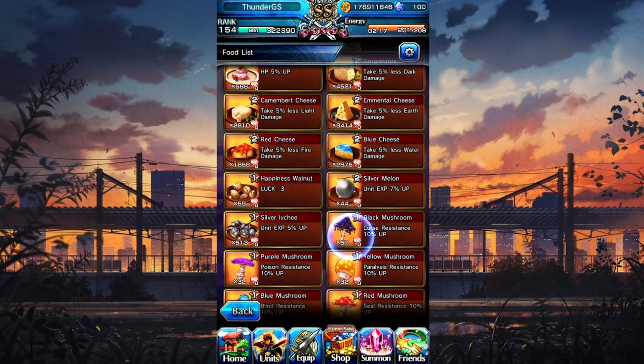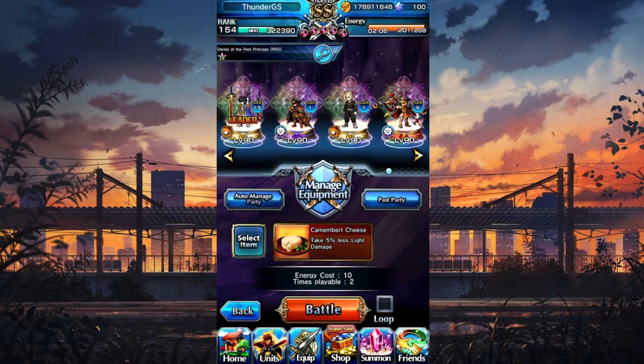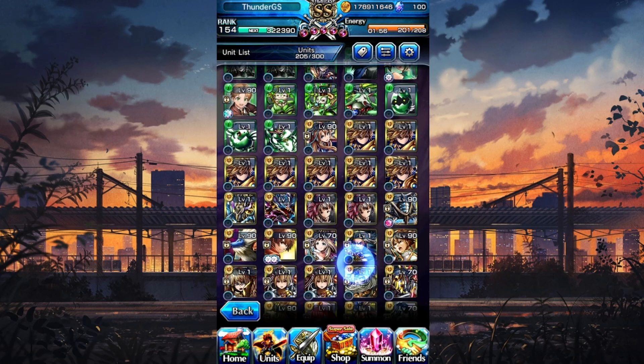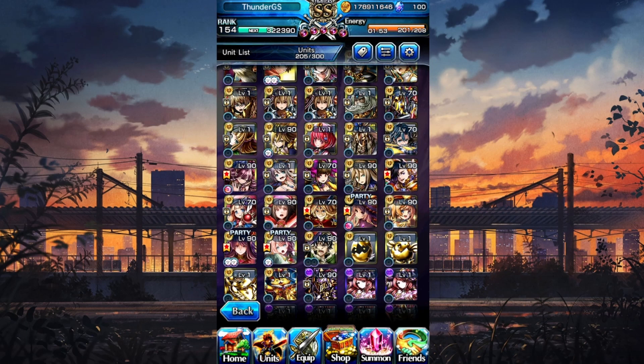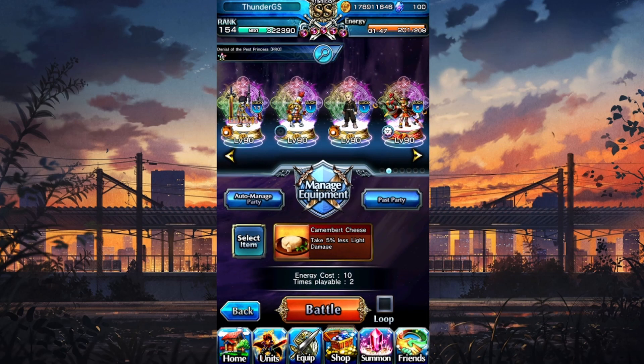We took a look at how Emperor does when nuking — he's a very good nuker and does a lot of damage. If you pair him with units like Draken, he's amazing. Now to look at how good he is in sustain — I'm going to be using an insane team of light units.